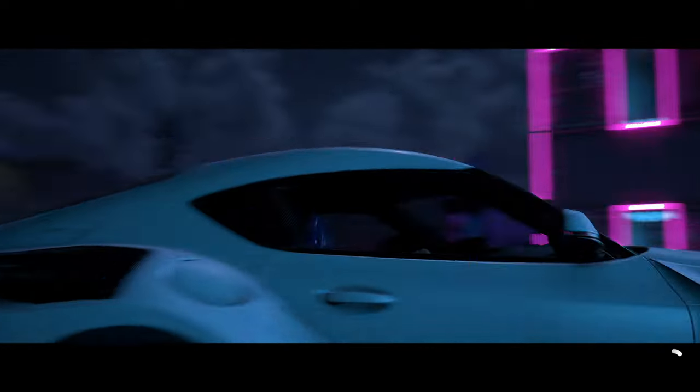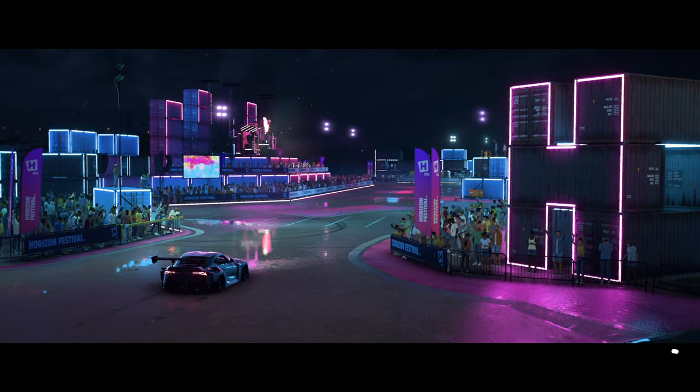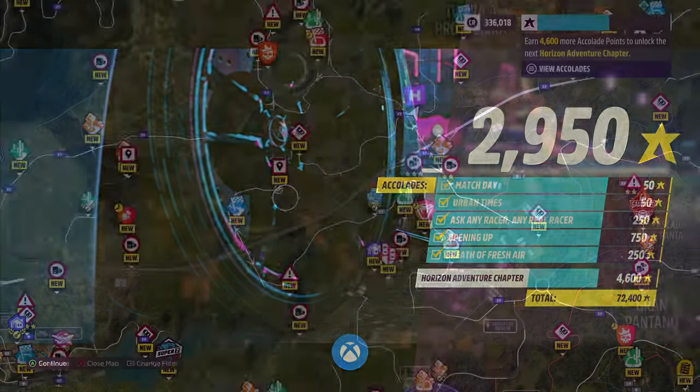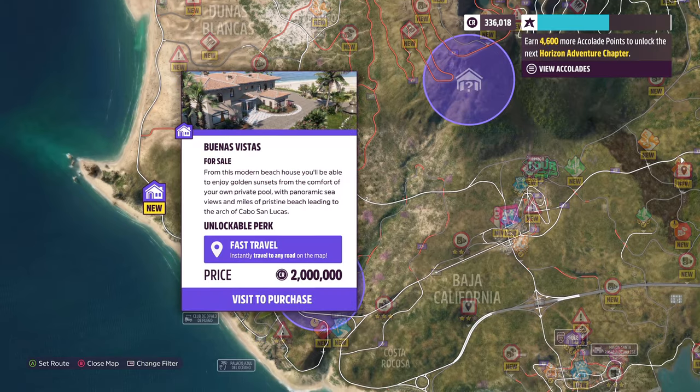Completing this expedition will unlock a new outpost on the map, it will unlock you an achievement, and it will also populate your map with a lot of new events known as street races. However, it will also populate your map with another important thing — a new house that you can buy for two million credits.